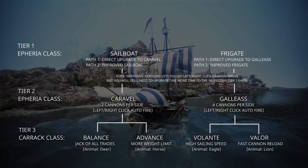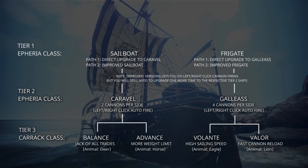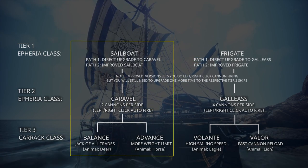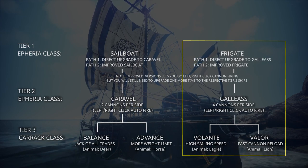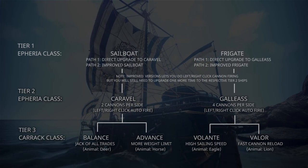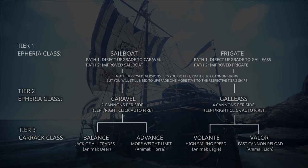Your play time will determine how fast you can upgrade your ship. At the end of the day, if you start from the Sailboat version at Tier 1, you will go to Caravel at Tier 2, and then choose to upgrade to either the Balance or the Advanced Carac. Similarly, if you are using the Frigate path at Tier 1, you will go to Galleus, followed by a choice between Volante and Valor. By knowing the final stage and its pros and cons, you'll be able to identify the focus you want for your sea content and know where to start, which is the purpose of this guide.